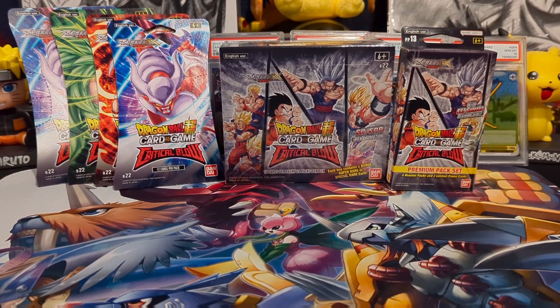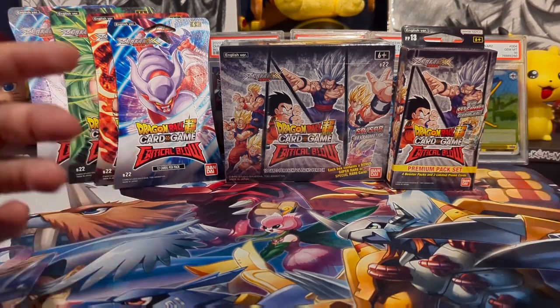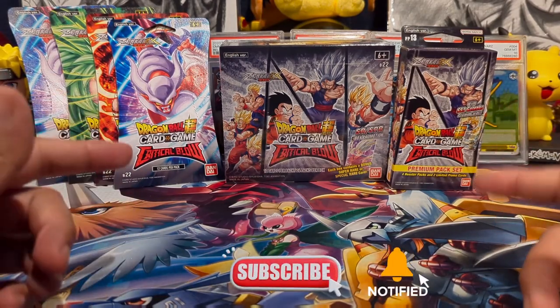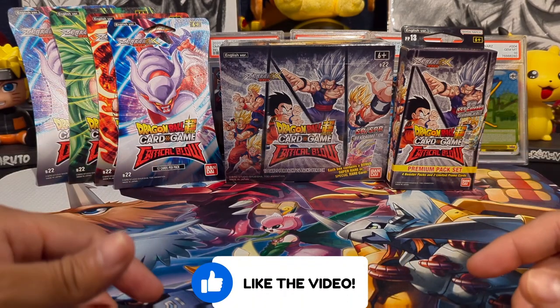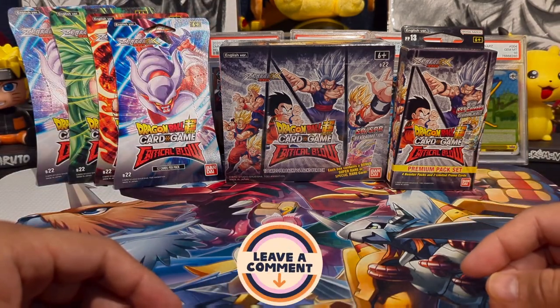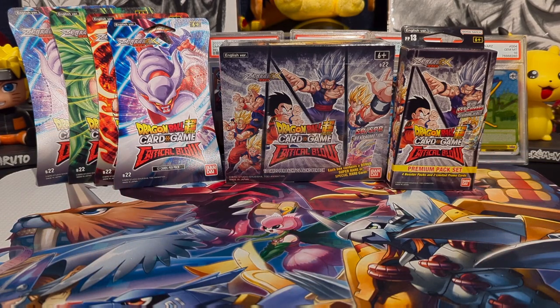How's it going everybody, welcome back to the channel, it's your boy Open Mango, and today we're going to be doing an opening of all of the products that Bandai has released for the Dragon Ball Super Card Game Critical Blow. I'm really excited to do this, something I've been thinking about for a while. We have the blister packs, the premium packs, as well as a booster box that we're going to be opening. I'm going to go ahead and cut open all the wrappings and meet you guys back in just a sec.